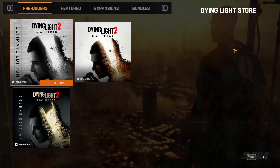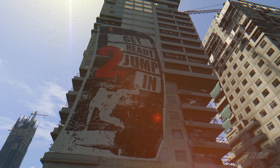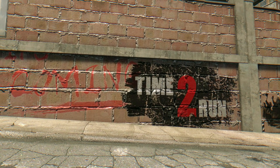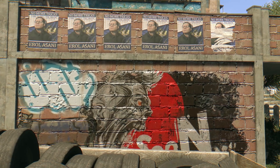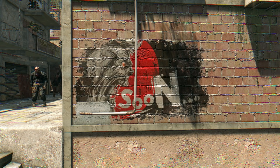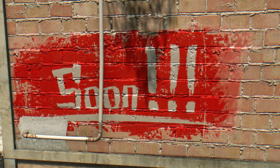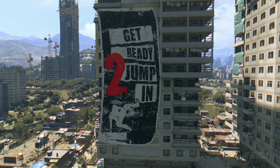When you enter the game you will be surprised to see the amount of graffiti everywhere around the map. Everywhere you go in the slums and old town you will see the Dying Light 2 banner, all the graffiti and easter eggs related to Dying Light 2. Some say 'time to run,' some say 'it's coming,' some say 'time to fight,' some say 'soon.' But the biggest one you can find is on the twin towers, which actually says 'get ready to jump in.'